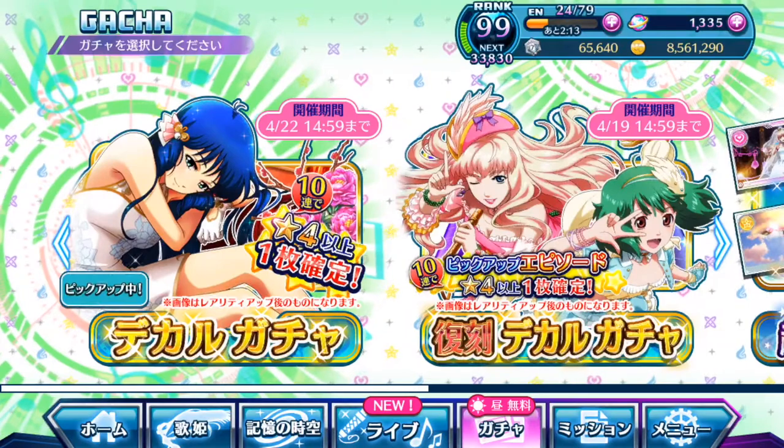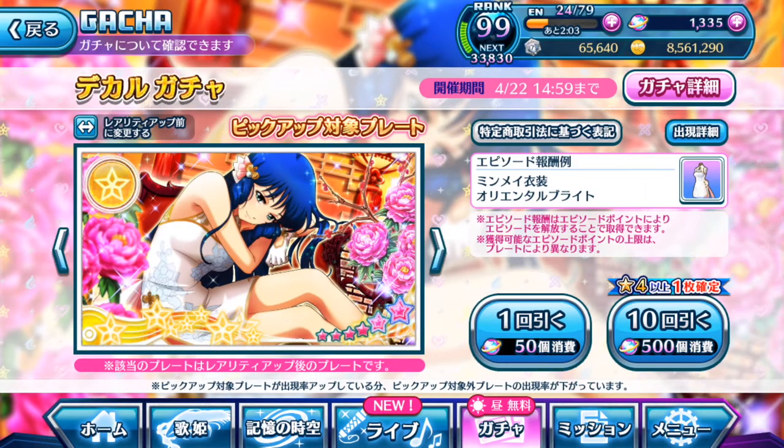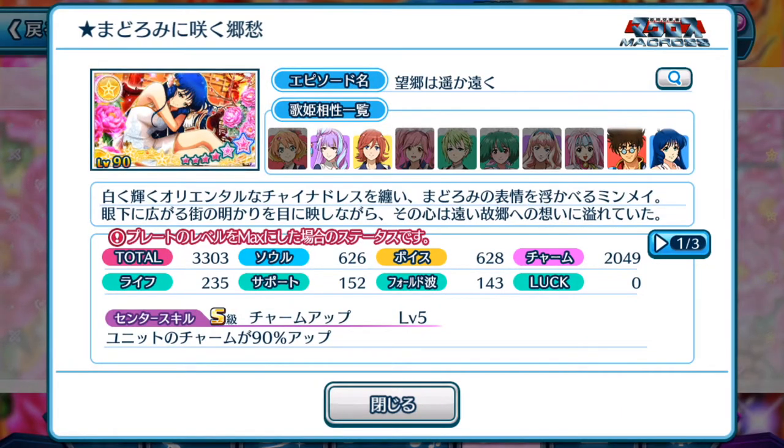But anyway guys, let's dive into the brand new Gacha Banner. Take a look at the stats for Min Mei's brand new plate. Min Mei is looking as lovely as always in her new exclusive Uta Macross China dress with a hint of modern touch. Min Mei fans are going crazy with this design because it's very rare that Min Mei actually gets a brand new costume and possibly even a better episode plate. Take note of Min Mei's yellow element episode plate, which is pretty rare to come by. Min Mei doesn't really have a lot of this element colour, and of course the total score is 3,303. It's on the mediocre level of tier when it comes to total score.